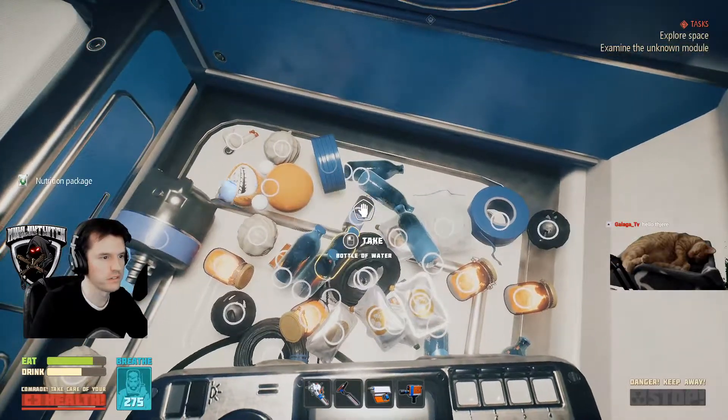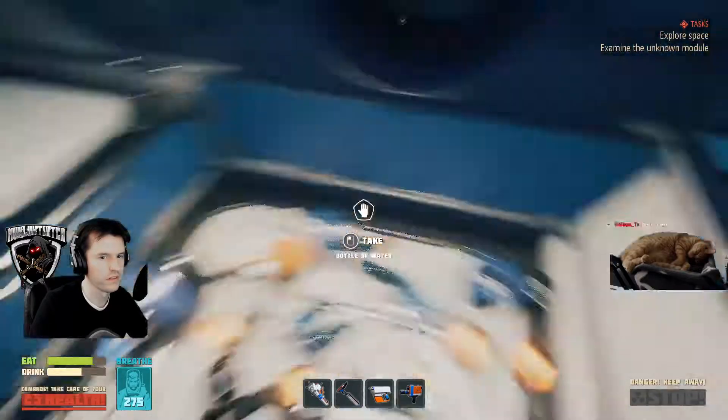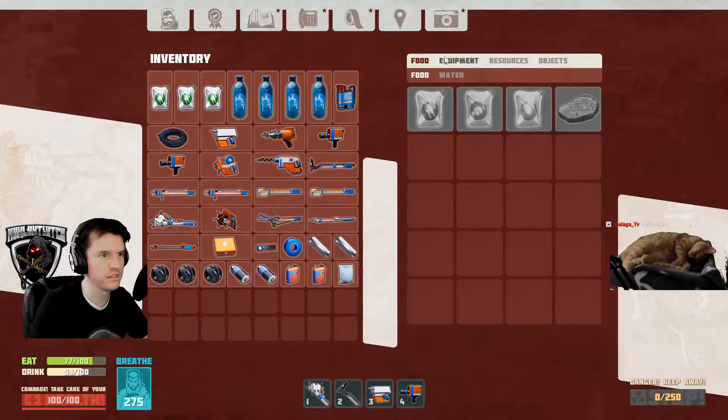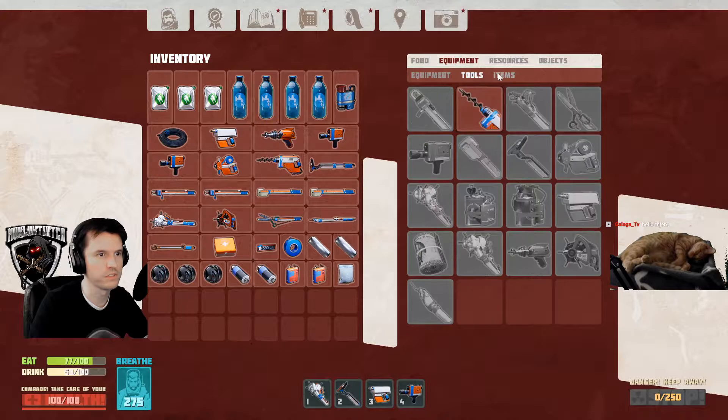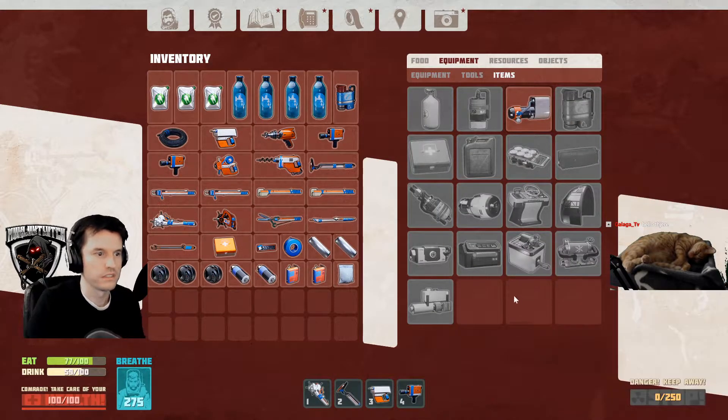I think I see one there — there's one. Where's a suitcase? Can I make a suitcase? This is getting out of hand.